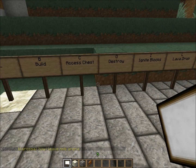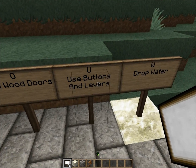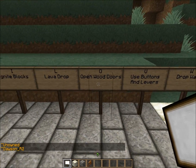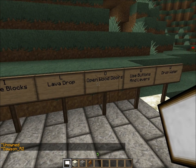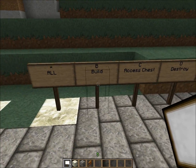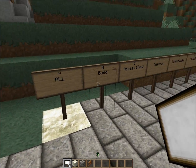There's no iron door flag — iron doors are always private unless you have the buttons and levers flag. So there's: W for water, B for buttons, L for levers, O for wooden doors, L for lava, I for ignite, D for destroy, C for access to chests, and B for build. And that is all of them.